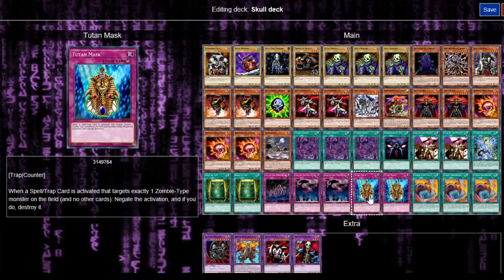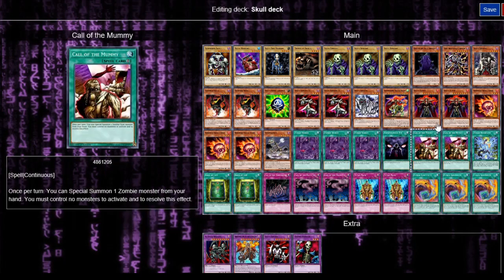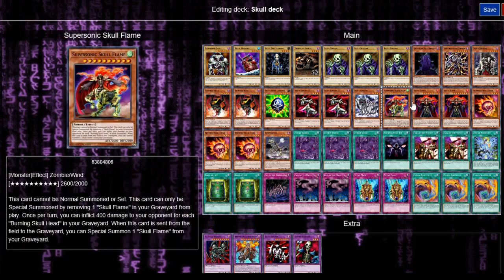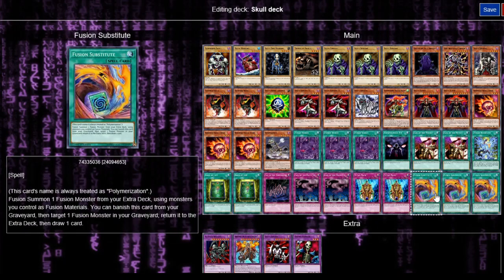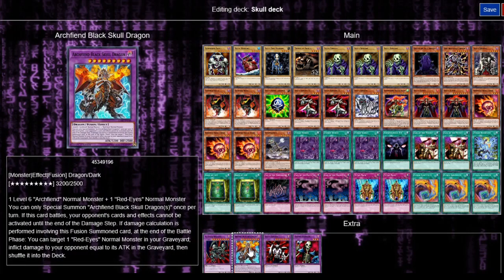We've got three Fusion Substitute, and the reason I've got three instead of Polymerization is because you can use any of these as a fusion material monster — you don't need to have certain fusion cards, unless the fusion specifically says you can't use substitutes. That's why I've got three of those. The fusion monsters we have are Beast Skull Dragon, or Black Skull Dragon — since we don't have Red-Eyes Black Dragon that's why we have them — so we can use whatever. We've also got Archfiend Black Skull Dragon.